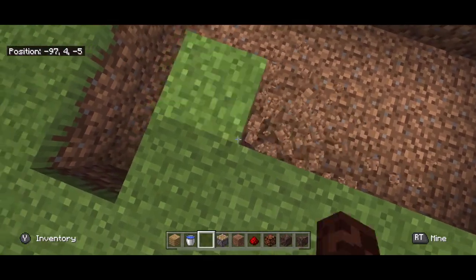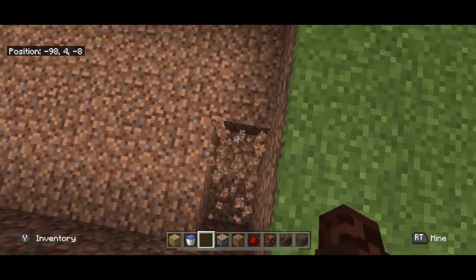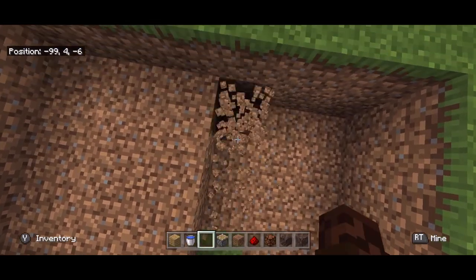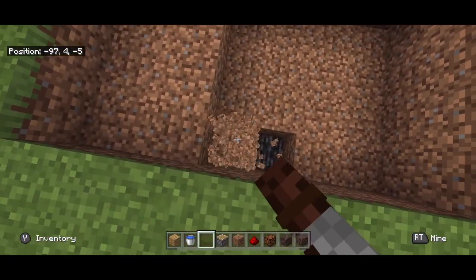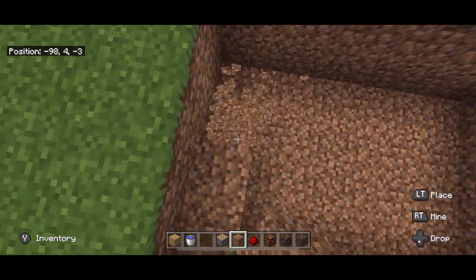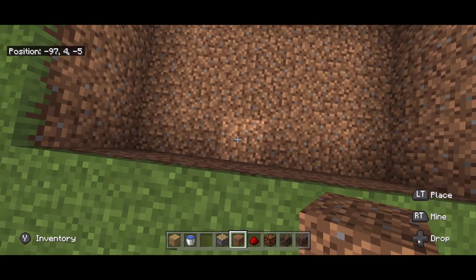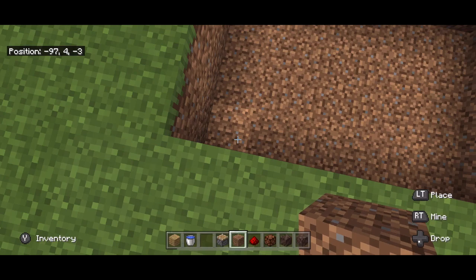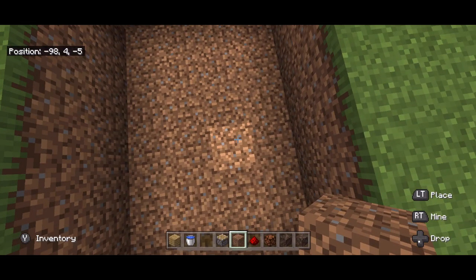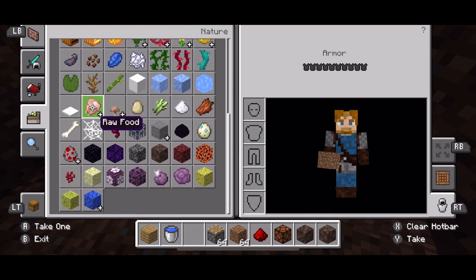Obviously if you're doing this in survival it's going to be a little trickier than doing it in creative. You actually make it two blocks deep. Going over three blocks from the bottom left corner — one, two, three — and then you go up one; that block is where you're going to put your dropper.